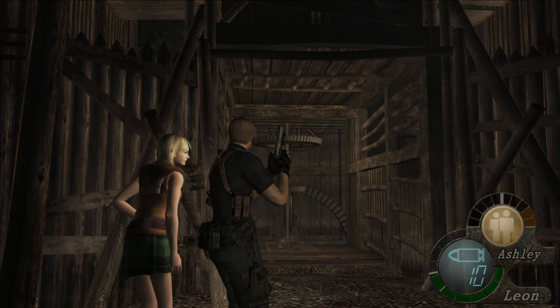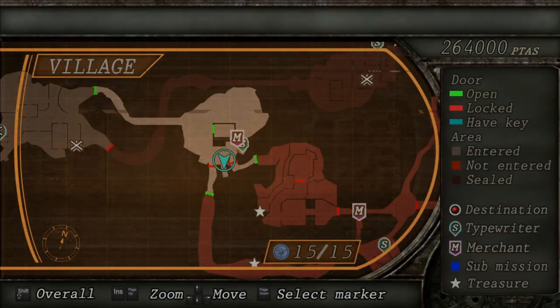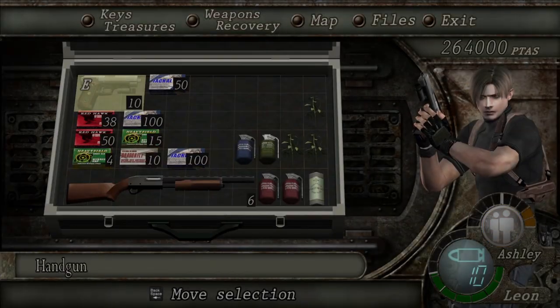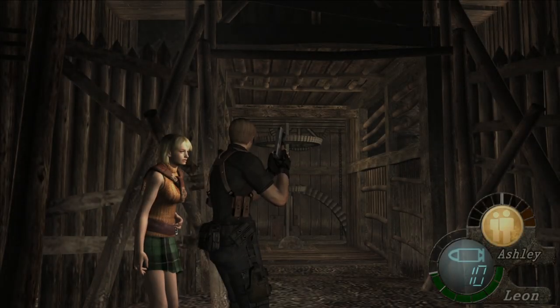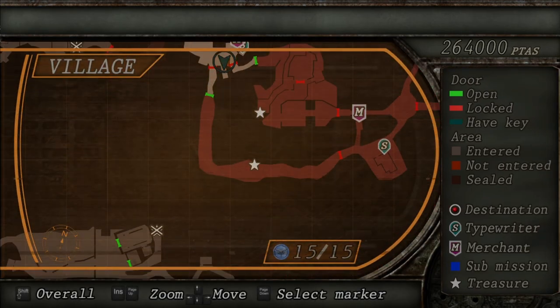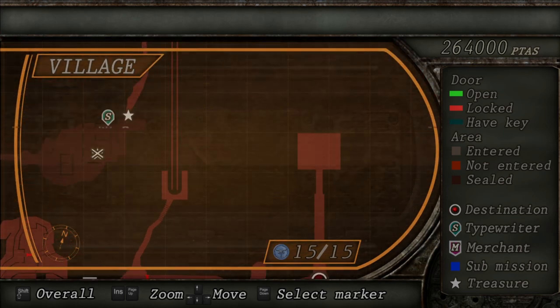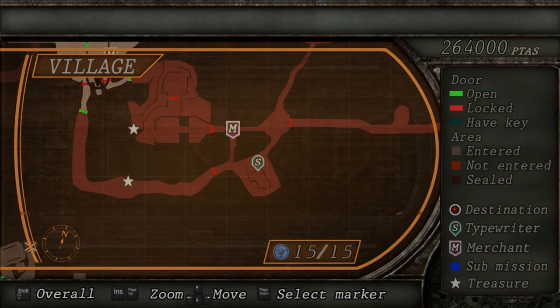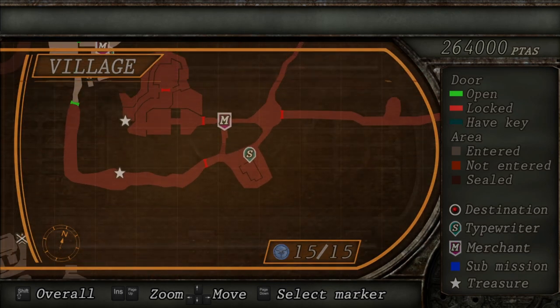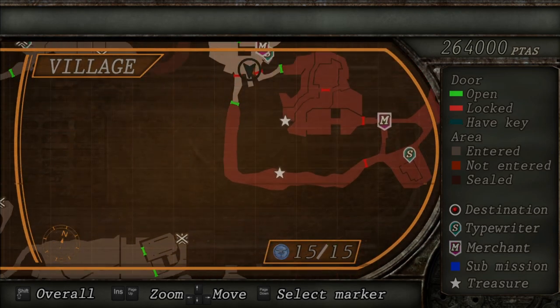We actually do have two routes here. If my keyboard was on the right profile... there we go, that would be better. So if we go this way, we can see where the cutoff point is. I think that gate there is the cutoff point — if we go through there, we're done. So you want to fight your way through up to that point and then turn back.